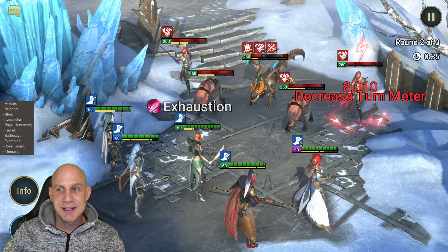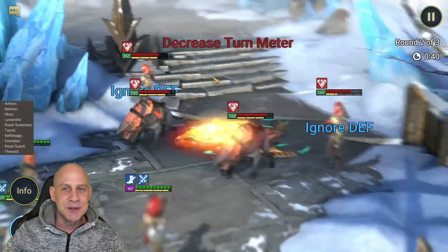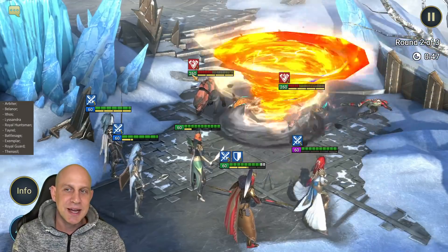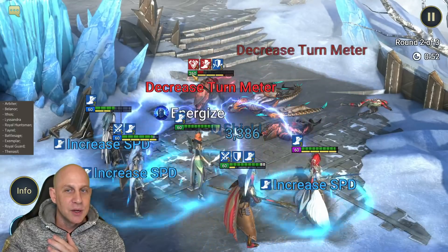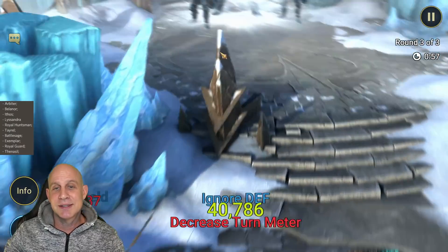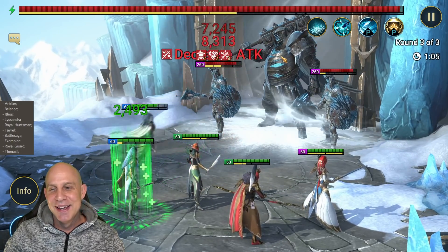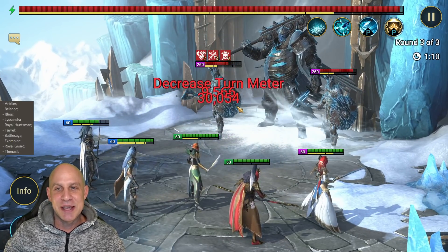If we can get this done on the boss, let's see. It depends on the Royal Guards because they'll do their AoEs when they're off cooldown. If the cooldown lines up to where they do it when the two minions are still up and we bring the boss down below the threshold, we're all gonna be dead. Even my Arbiter will not survive through that because he ignores 100% defense. It's probably gonna happen - we're probably gonna die.